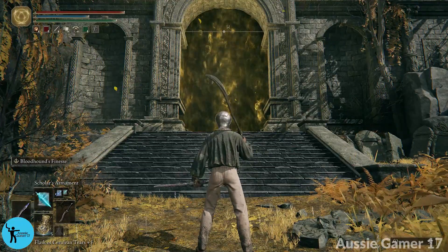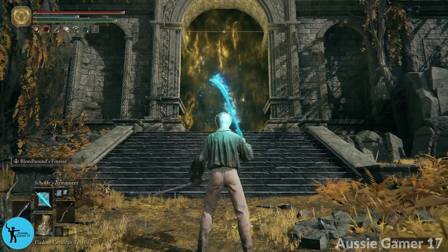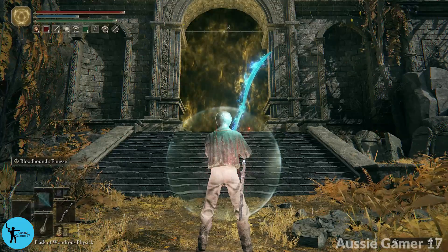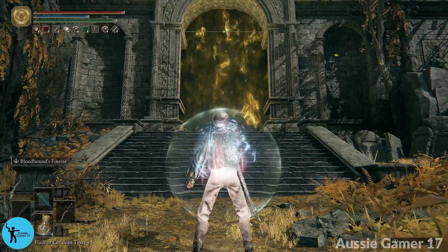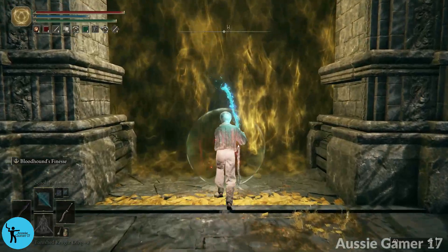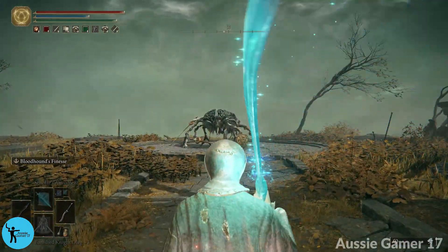We are going to get our Bloodhound's Fang out, put Scholar's Armament on it, use our Physic, and two-hand the weapon. I don't believe we can use Oleg in here — that's what my notes say — so we're going to go in and take her on.